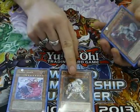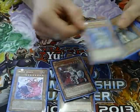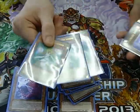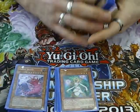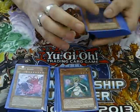Next we've got Ryko for the start of my Lightsworns, 2 Jain, 1 Garoth, 2 Lyla, 1 Ehren, and with the new format, 3 Lumina. I use the Lightsworn basically to get the Inzektors in my graveyard really quick — really good for Hornet and speeding up the deck.